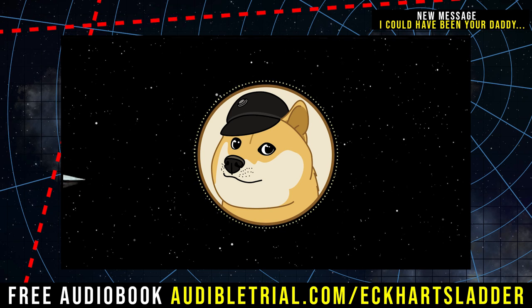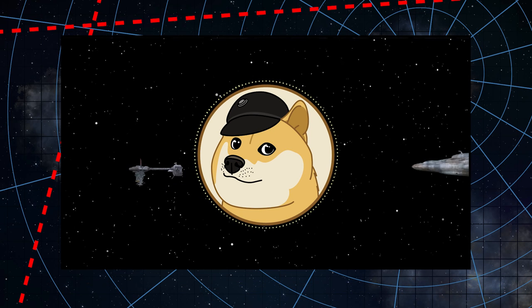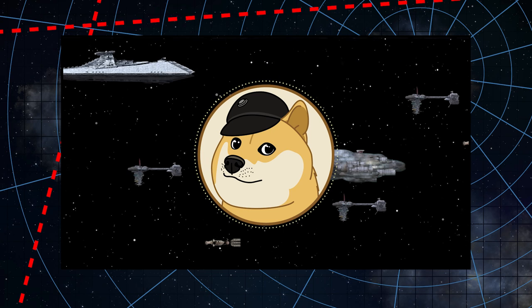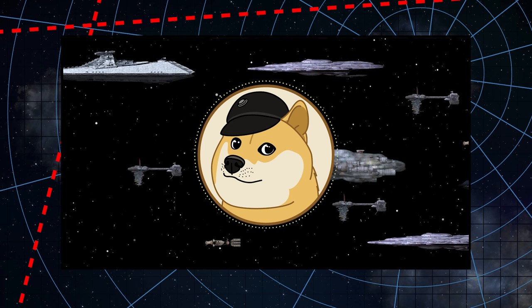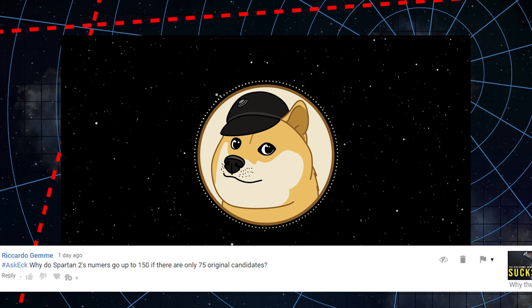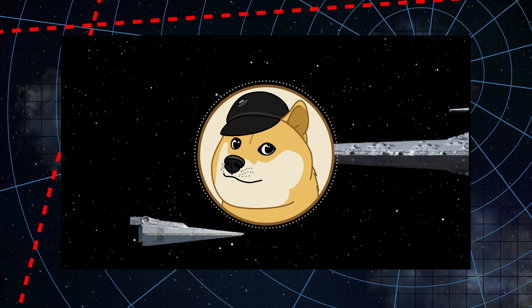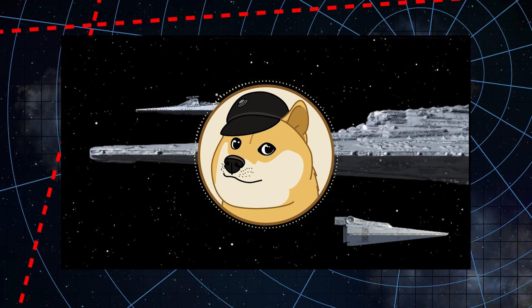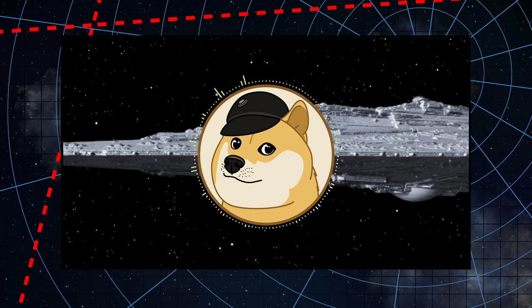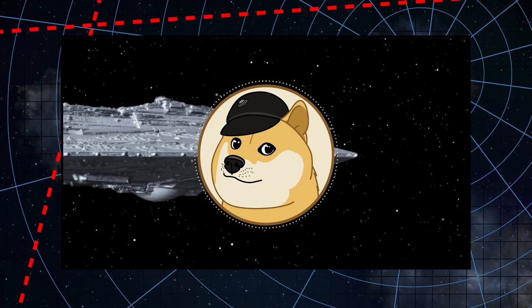Those are the major flaws that kept the Separatist army from being great, but that's just my opinion. Was I too harsh? Did I get it mostly right? Or are there serious instances of either good or bad Separatist behavior that I've missed? Let me know down in the comments. Today's question comes from Ricardo, who asks about Spartan 2 numbers — specifically, why did the numbers go up to 150 if there were only 75 original candidates? Well, there were actually multiple Spartan 2 classes, probably only two. We know that of the first 75 Spartans, about 30 survived. We don't know how many were inducted in the second class, and to be honest, I've never heard the 150 number before.